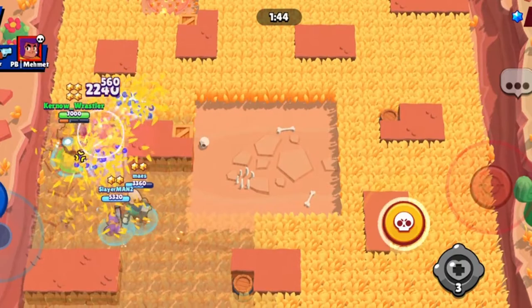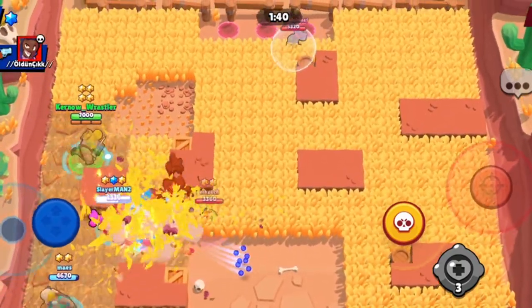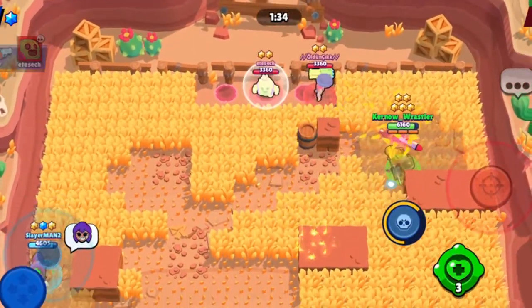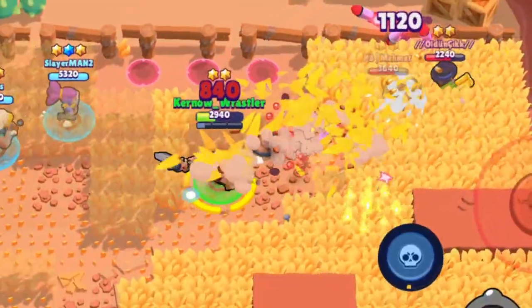Come back, ambush that retreating Shelly — ideal. Our team's got a nice few stars in the sandwich now. Super used to finish off the Spike — got to be careful here. Go back in, get low, super out.